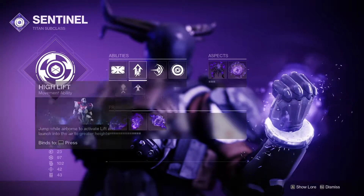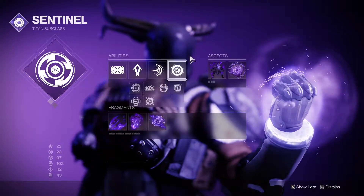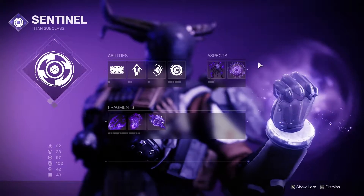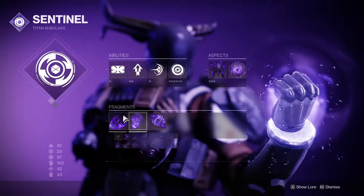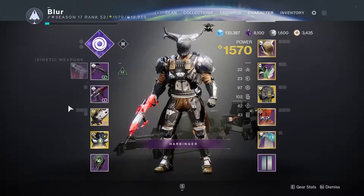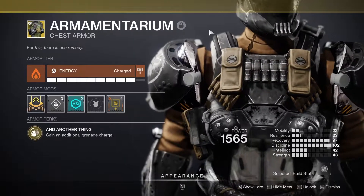For super, use whatever you want in terms of abilities. Use whatever you want; the only thing I recommend is a vortex grenade. For aspects, you're gonna want Control Demolition and Bastion. For fragments, you want Echo of Instability, Echo of Persistence, and Echo of Undermining. For weapons, you can use whatever you want as long as you have Repulsor Brace.